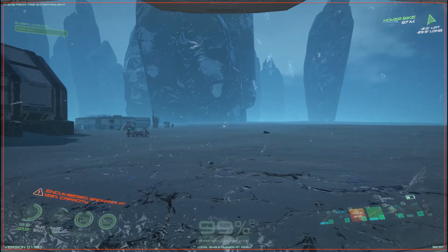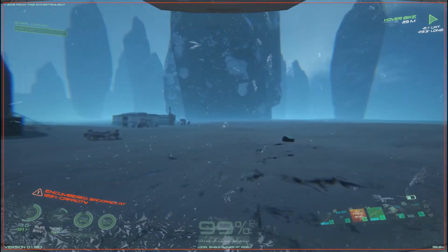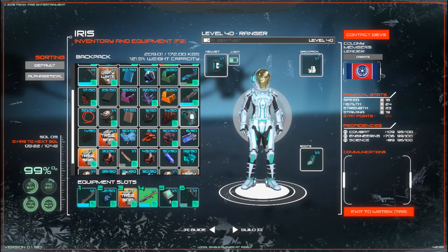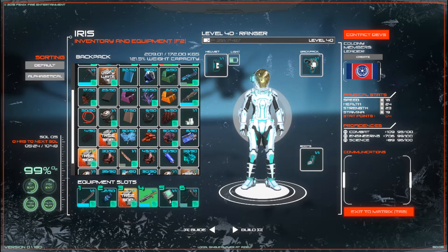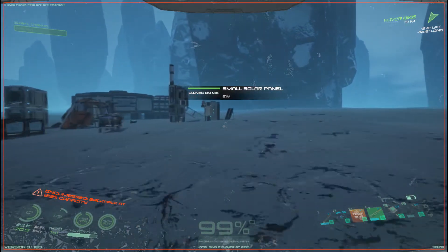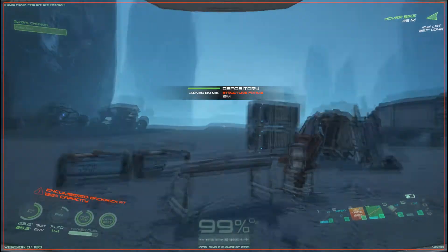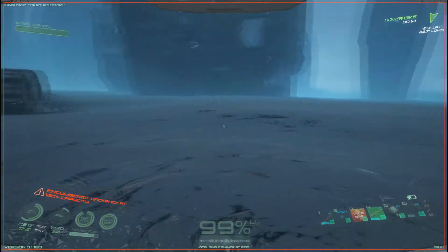Hello everyone, defudge 3004 here, welcome back to Osiris: New Dawn. I am back on Aziel and I am loaded for bear - I have tons of stuff on me. I'm going to try to see if I can stay warmer here a little bit because now I have the heat sink instead of the cooling module, and I can also put on the thing to get the light to recharge my battery.